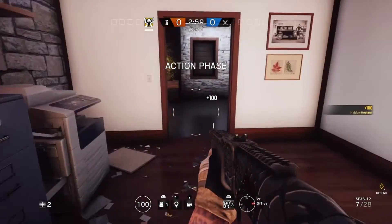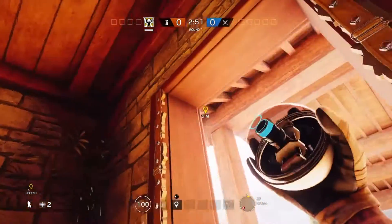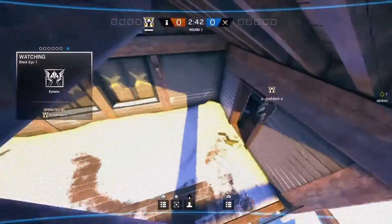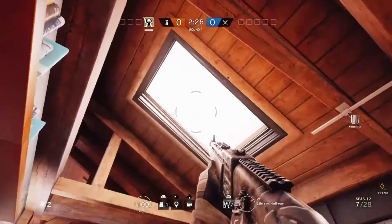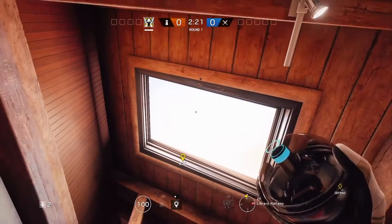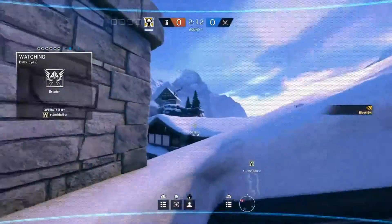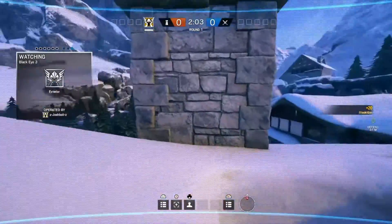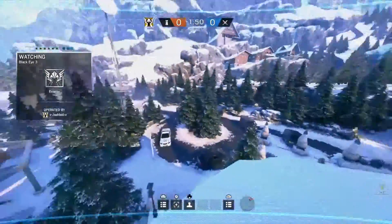Now we're on Chalet. You want to crouch and look up at the wood frame — the shelf or roof area — and chuck the camera there. It's a brilliant spot for watching spawns. People are not gonna be looking up here. It's kind of a popular spot but I love it for easy picks. Shoot the glass above you first. Go to the right of the frame, chuck it forward, run, and look where it lands. With an MPX submachine gun you can see the whole spawn location.